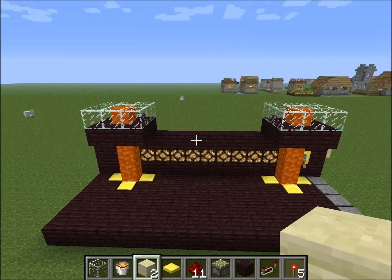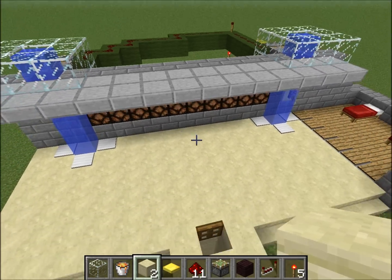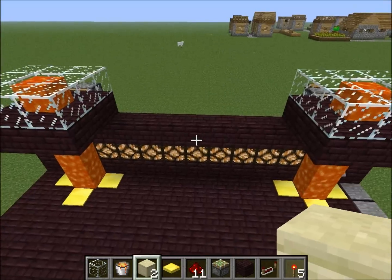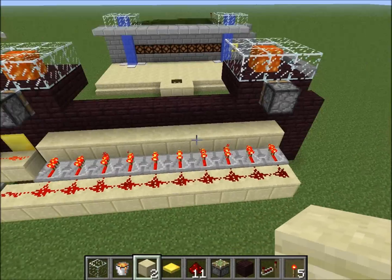I'm going to finish up today by showing how to have a victory or loss condition. I'm going to do the same thing I did over here, except I can use lava because I didn't use wool or wood in the design.